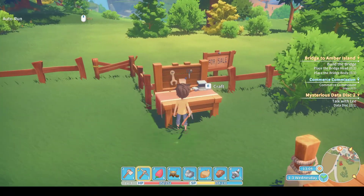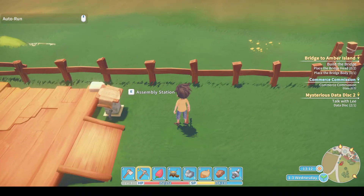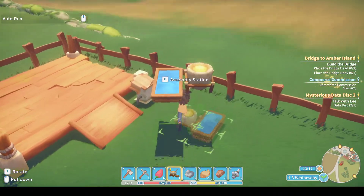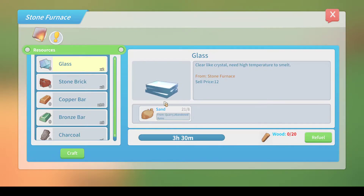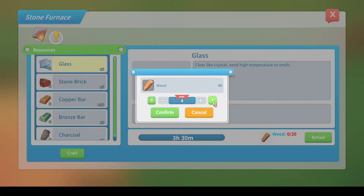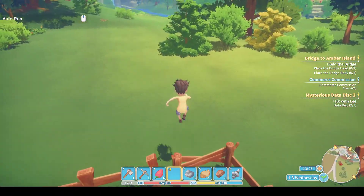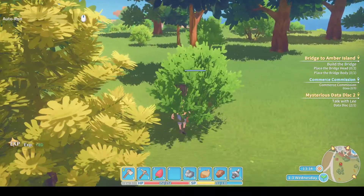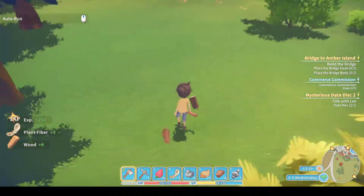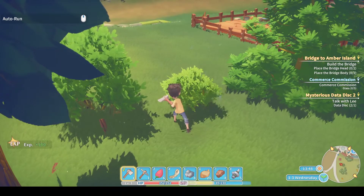We need sand - for that I need the stone furnace. To place it, select the stone furnace, it shows an outline of where it's going on the ground, then left-click. There we go, we've got a stone furnace. Now if we craft, we can choose sand, but we need wood for fuel and I've only got four wood. Let's go chop some wood quickly - that's why I saved stamina, because you need stamina for everything. Oh look, another level up! More hit points, more stamina, attack, defense, and a skill point to spend.